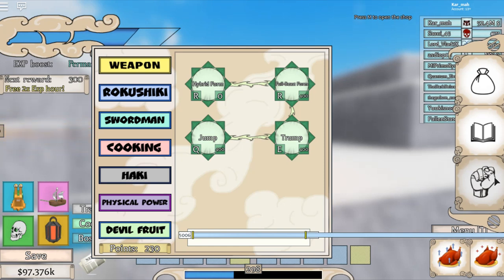It has four moves: hybrid form, which I'll show you, full beast form, stomp — which is basically like a stomp — and then there's jump. This is actually why, by the way, so if you do get this, this is why the full beast form is worth it.